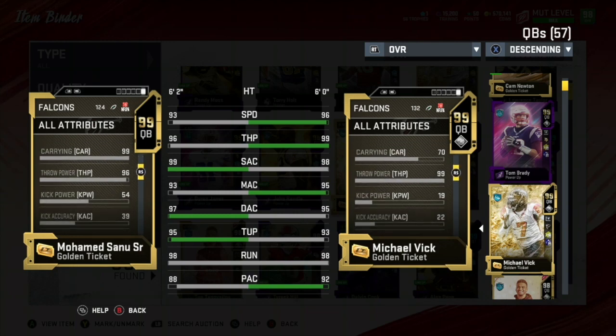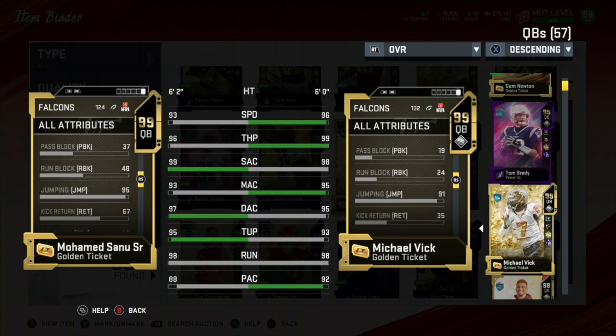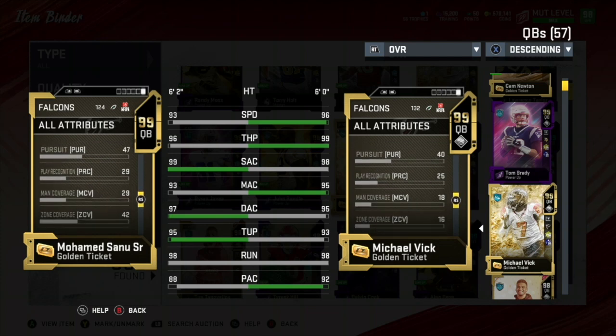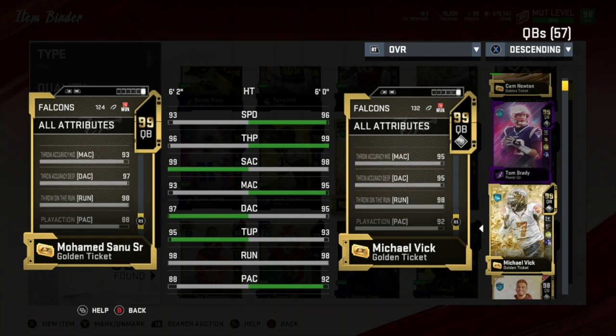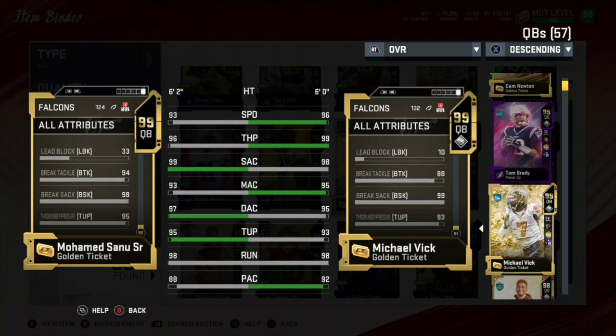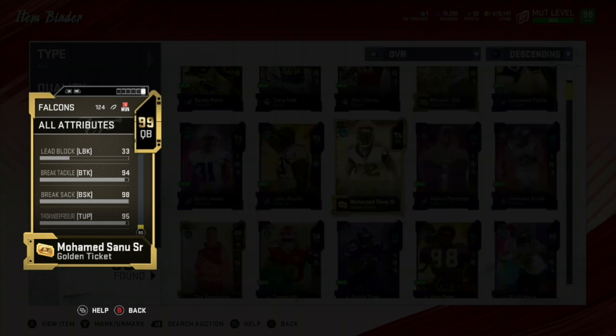The accuracy isn't as good as the more accurate Golden Tickets, and he also does not get Human Joystick like Michael Vick does. Comparing him directly to Michael Vick, his carrying is really, really good — 99 carrying. The only thing is, if you want to take advantage of that 99 carrying, you'd really like to have the Human Joystick ability. It's just a shame — this card could be really, really good with Human Joystick. It's still really good, don't get me wrong, but it could be much, much better with just that one more ability.